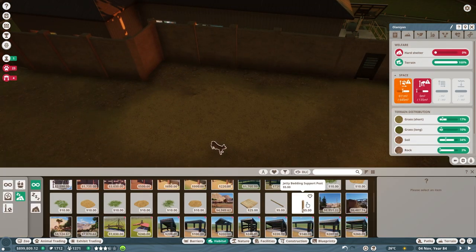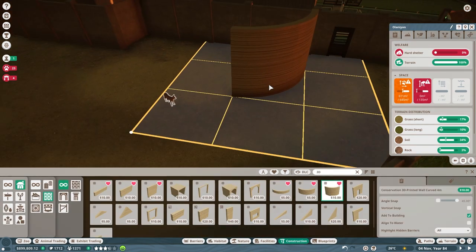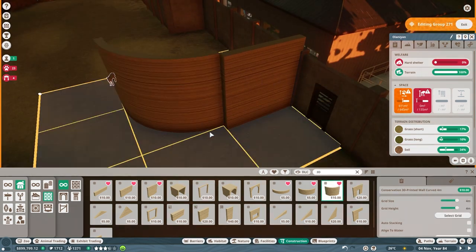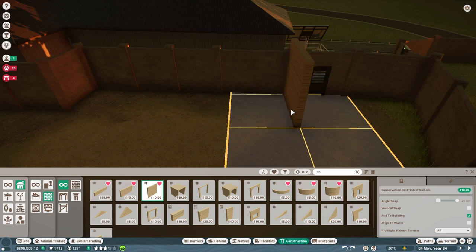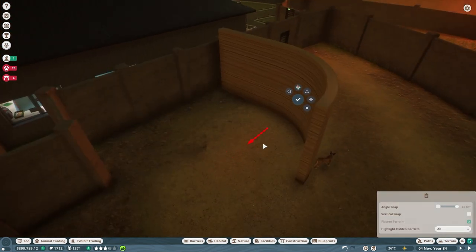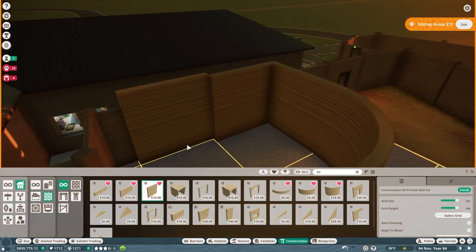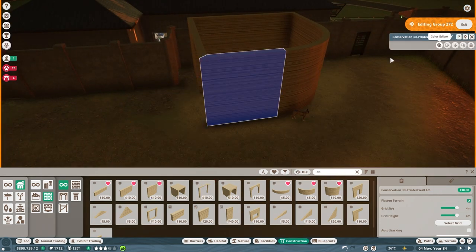That curve kind of gave me the idea for their shelter, which we're gonna work on now. We're gonna use that same 3D printed wall. I like the texture of it and I like that you can color it — it makes it a very versatile wall for pretty much any part of your zoo.